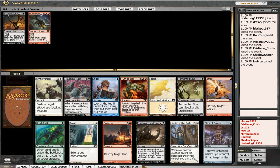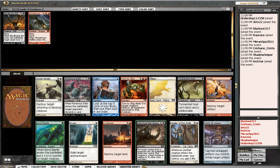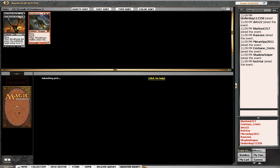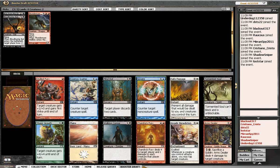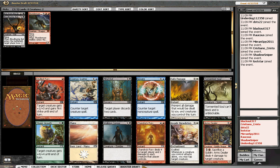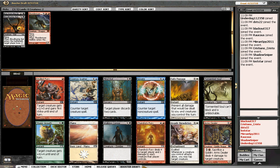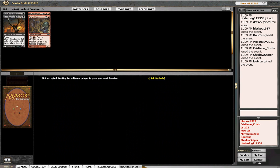Rise from the Grave versus Turn to Slag. I think Rise is a little bit stronger since it's uncommon, so I'm just going to take the Rise here. I'm going to force red and black. And here we get an Arms Dealer, which picking them up this early means I can probably get some decent red later on with Goblins. Chandra's Fury is not so bad, but I don't really like it.